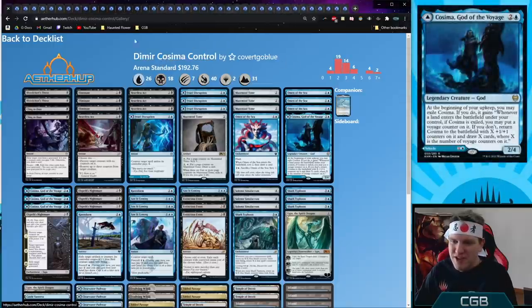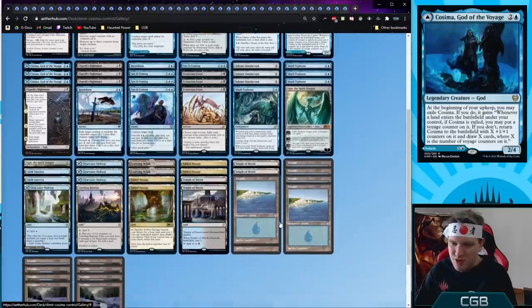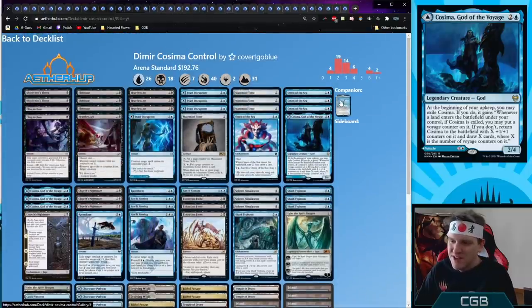Next, Kazima Control — a go-big Dimir deck using Kazima, my favorite card in the whole set, as a card advantage engine. Everything else is designed to remove, counter, and kill. We have four Solemn Simulacrums, four Shark Typhoons, two Ugins, one Crawling Barrens — this is a Yorion Dimir control deck right up my alley.